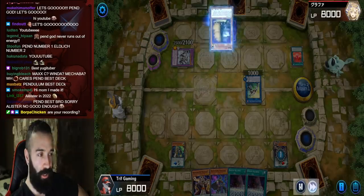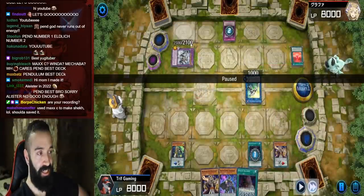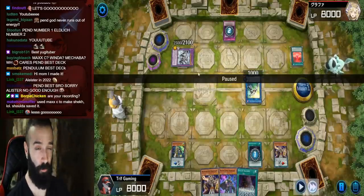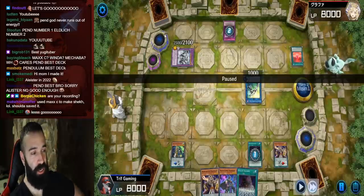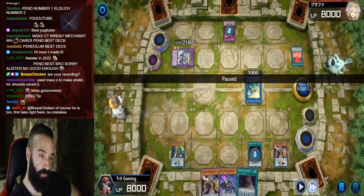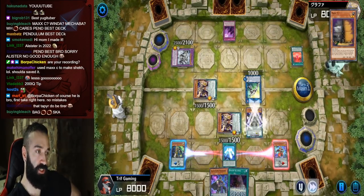First things first, a massive tip: when you play pendulums against this deck and half the meta, if you can't OTK them, the be-all end-all that makes them pass is Baguska. Sometimes plan B should be plan A. It's a remarkable strategy because they play no links aside from Gravity Controller, Al Mirage, and Artemis - none of those do anything to Baguska. They have no out to it. So we're going to bait all his cards, set up Baguska, add Celestial, Pengraph, and set this all up through Maxi, Window, and Makaba.